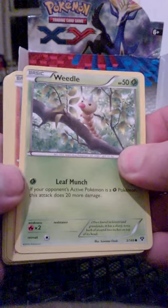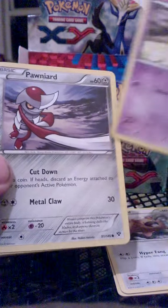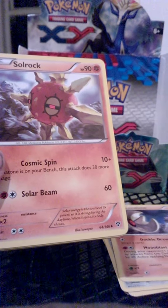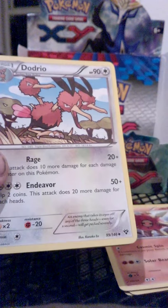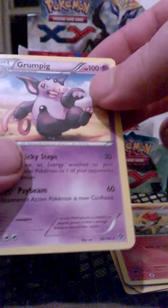And we have Weedle, Rhyhorn, Pidove, Spoink, Pawniard, Lunatone, Solrock, Doduo, Reverse Fennekin, and the rare is a non-hollow Grumpig.